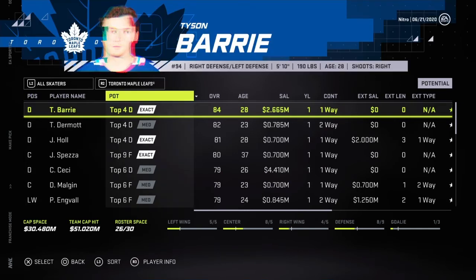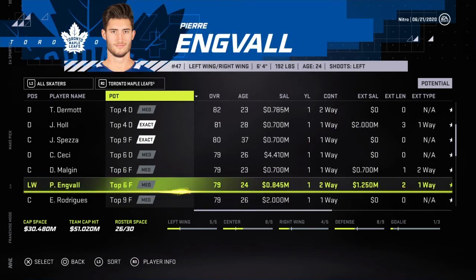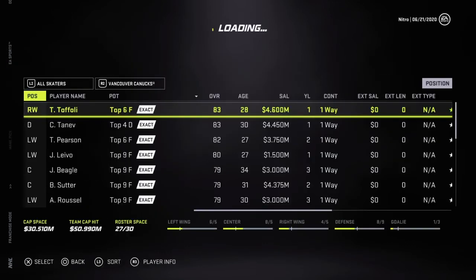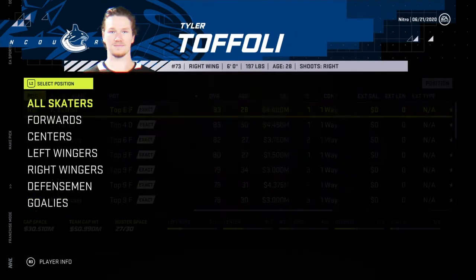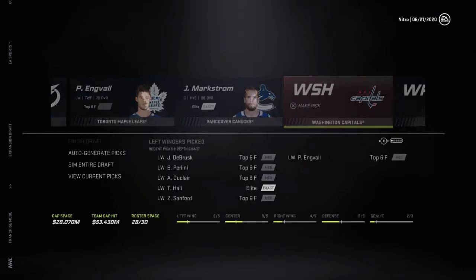Toronto — Dermot, Engvall. Left wing but can play right wing — he's a big guy, great. Tyler Foley. Jacob Markstrom — cannot pass on a starting goalie. He needs a new contract though. I'll do it. Two more teams.